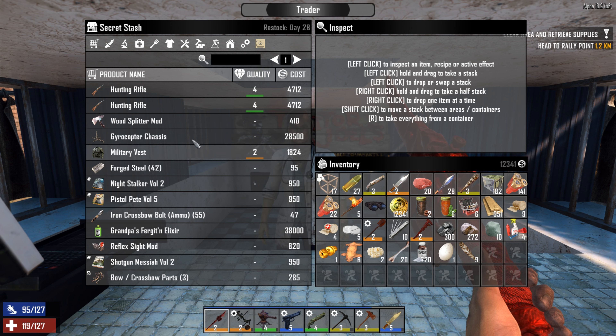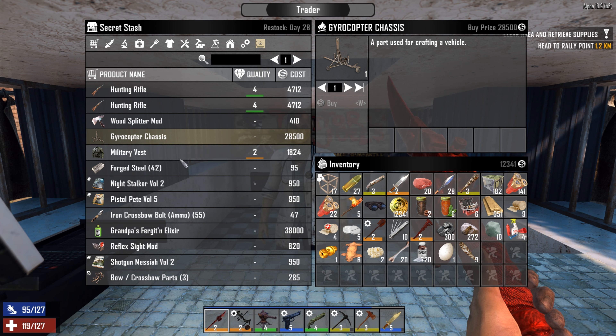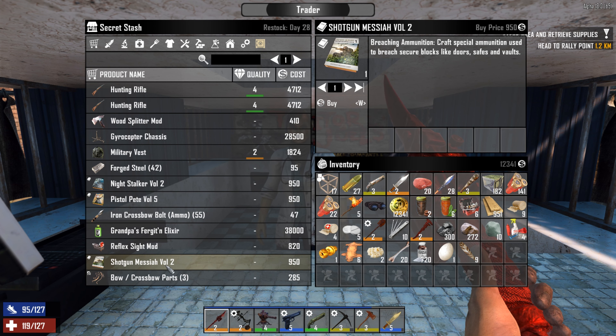Gyrocopter — oh crap, I ain't wearing molecular goggles. Wait, do these actually help with looting? Oh look at that — gyrocopter chassis. Pistol, nightstalker, shadows, hollow point. I'm looking at hollow point ammo right now. Shotgun Messiah — craft special ammunition. Breaching ammunition? 4x4 truck parts.